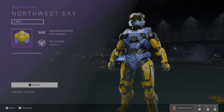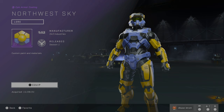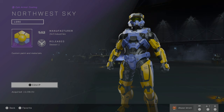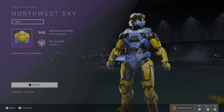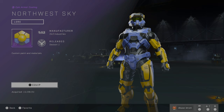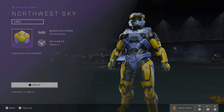Next up is Northwest Sky. I believe you get this one from purchasing a Funko product — you know, those little toys with the big heads and googly eyes? If you get a Halo Infinite-specific one, you should be able to get this coating. It's mid-tier for me. Some people don't like it because it looks too plastic-y, which makes sense since it's from a toy.